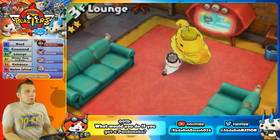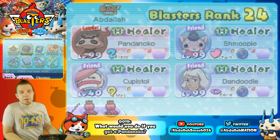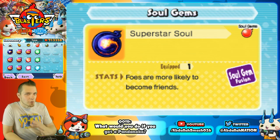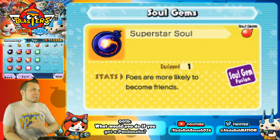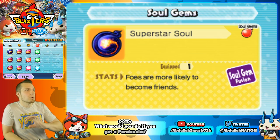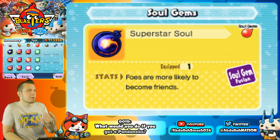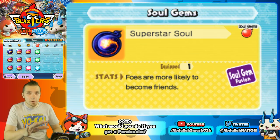There's no definitive proof if Popularity stacks or not, but you're honestly not going to go into a once-in-a-lifetime Pandanoko battle without bringing all your Popularity Yo-Kai and your Superstar Soul. The Superstar Soul is made by grabbing the soul of Pinky Poop, the soul of Casanova, and fusing those together — it gives you the Popularity ability, which will help out.